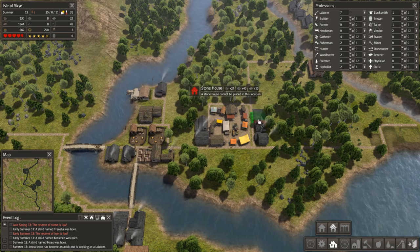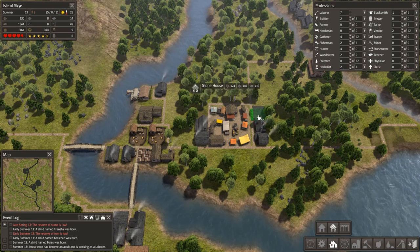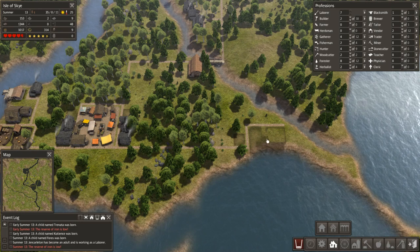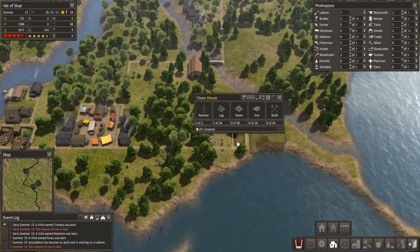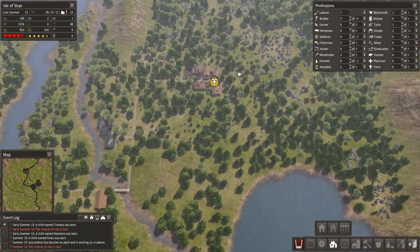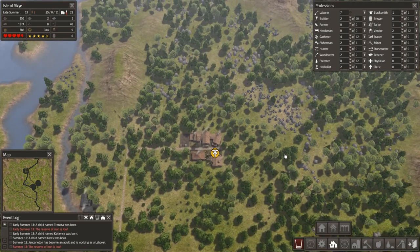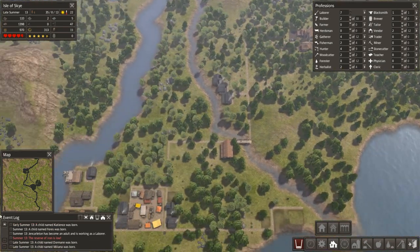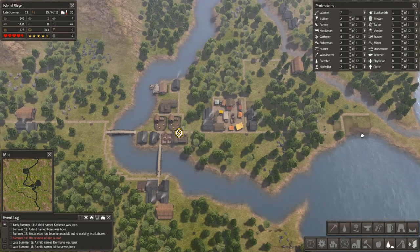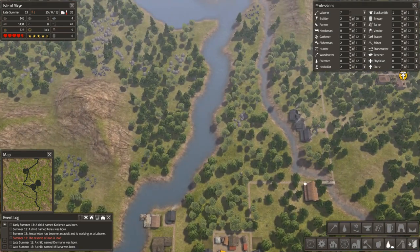We've now got ten kids, which is going to bump up our number of adults. I should have built more houses a bit earlier, so I'm going to pop in a couple more — I do want to keep the population ticking over. We need more stone as well. Hopefully we can trade for some, which would be seriously good. We've picked up most of the stone close to us, so we may need to put a quarry in at some point.